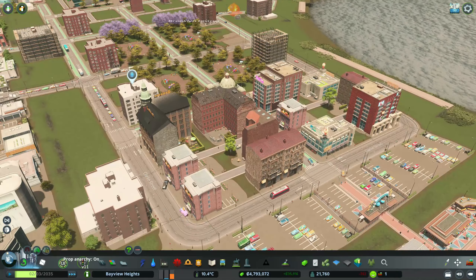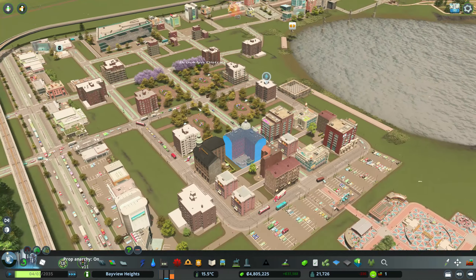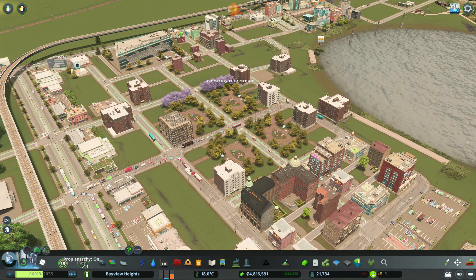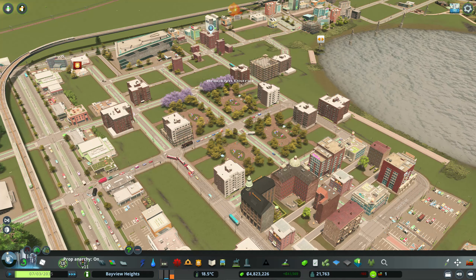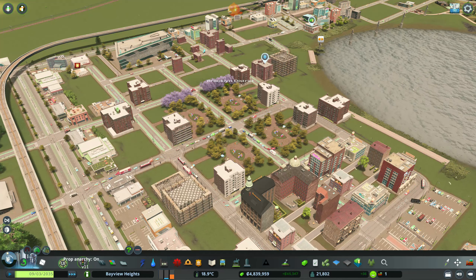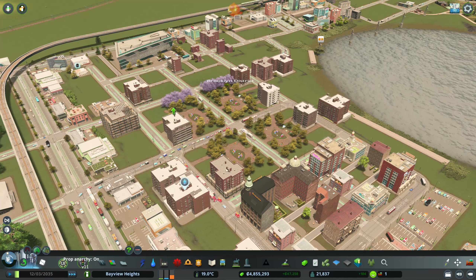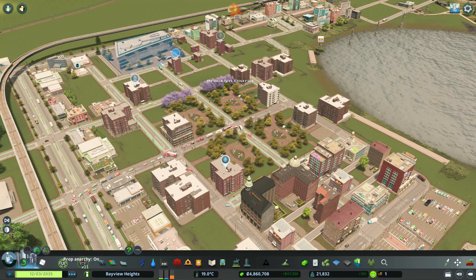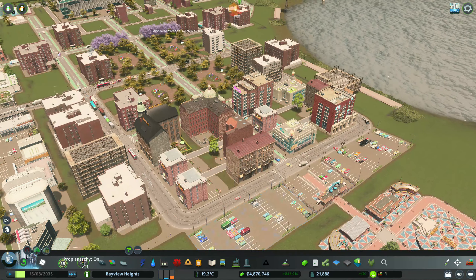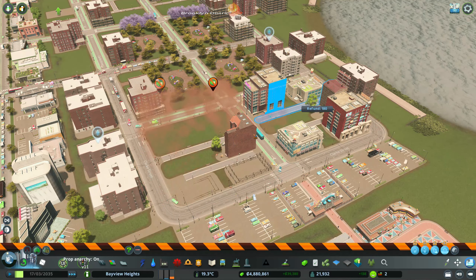We're getting rid of the wall-to-wall and using the local organic and produce building — more of those smaller shops. We're going to lose commercials and a lot of residents, basically killing off the amusement park visitors temporarily. But these new content creator pack buildings — inspired by Brooklyn, New York — are amazing brick buildings. The commercial buildings looked ugly so I just demolished them.